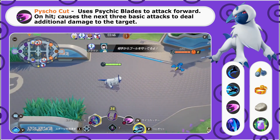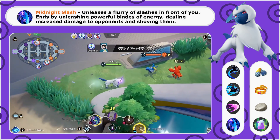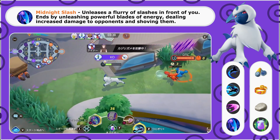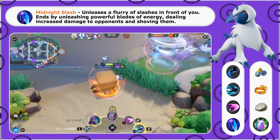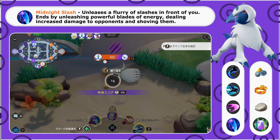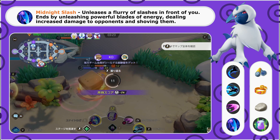At level nine, we get an awesome Unite move called Midnight Slash — all about damage. Absol is a really premium damage dealer in this game and is going to be a terror on the battlefield. Midnight Slash unleashes a flurry of slashes and ends by unleashing a powerful blade of energy that deals increased damage to an opponent and shoves them back.